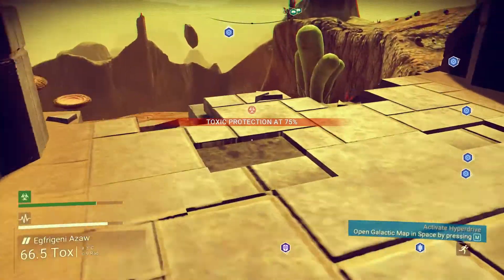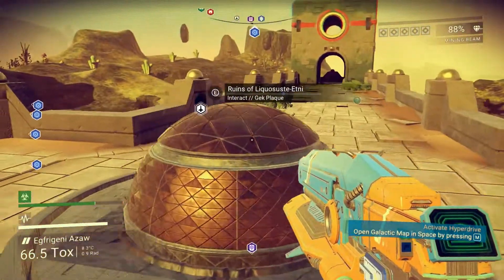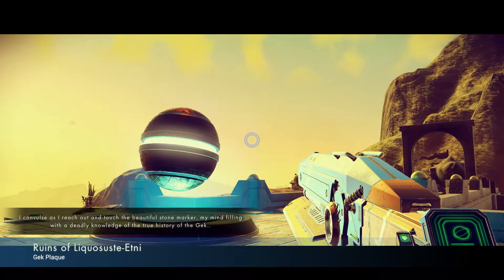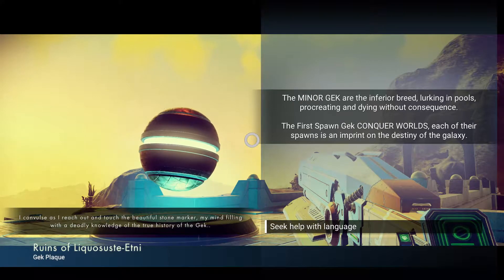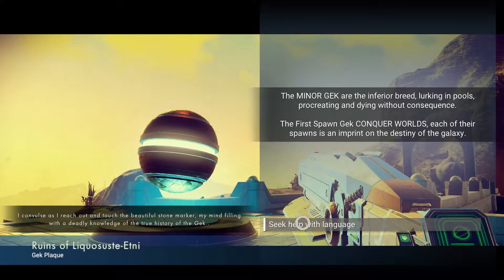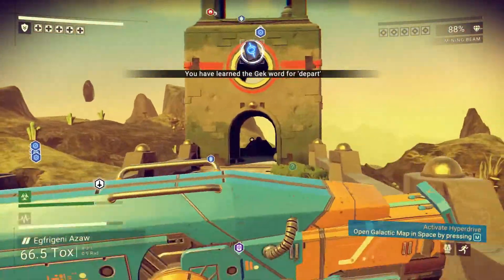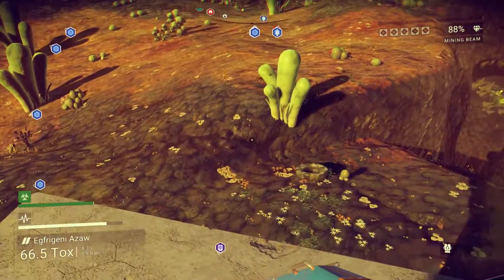Toxic protection! Here's the ramp that goes down. I convulse as I reach out and touch the beautiful stone marker. My mind fills with a deadly knowledge of the true history of the Gek. The minor Gek are the inferior breed lurking in pools, procreating and dying without consequence. The first spawn Gek conquer worlds — each of their spawns is an imprint on the destiny of the galaxy. That is very intimidating, and I would like some language lessons, please. Depart. So cool!